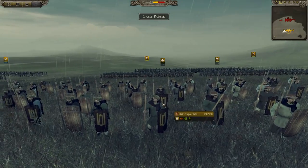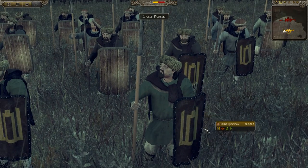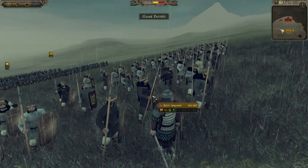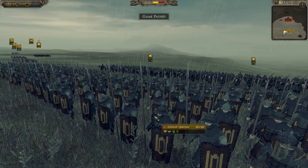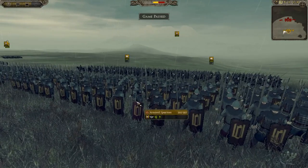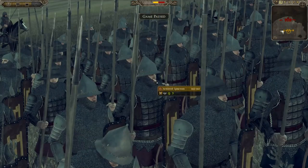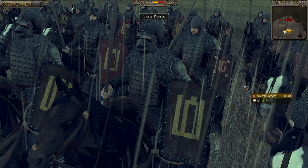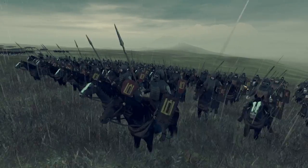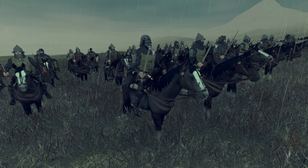On my flanks I have two units of Baltic spearmen — one on each side. They have a mishmash of good and bad shields, and they're going to die pretty quickly. They're more of a screen to help out in cavalry fights and they're quite fast. Behind them I have four units of armored spearmen — two on each flank — my elite spearmen with heavy armor and awesome shields. Behind those I have two units of armored cavalry, basically mounted swordsmen who look really cool, especially in the rain. Then there's my general, armed with an axe.